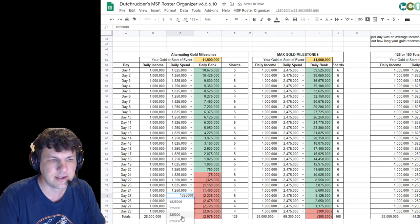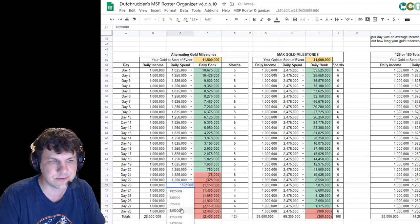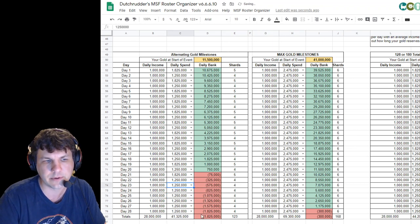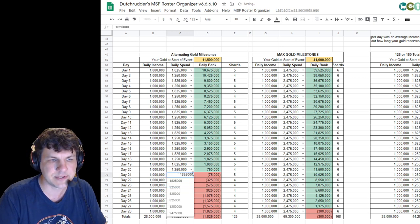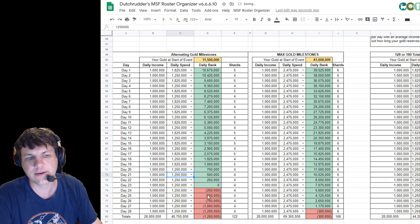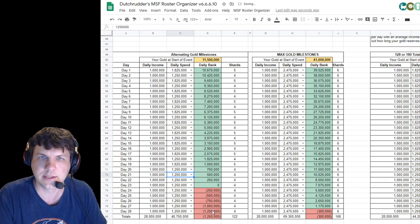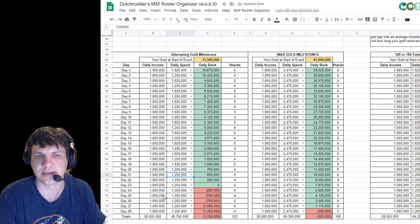To change your expectations, all you have to do is hit the dropdown here and choose a different value. You can see there's a 600k difference between the 1.825 and 1.25 million payouts. Do that a couple of times and it'll update and give you a more reasonable expectation. If these last ones change to 1.25 million, you can see the values going more into the green — because now I have the money to make it.